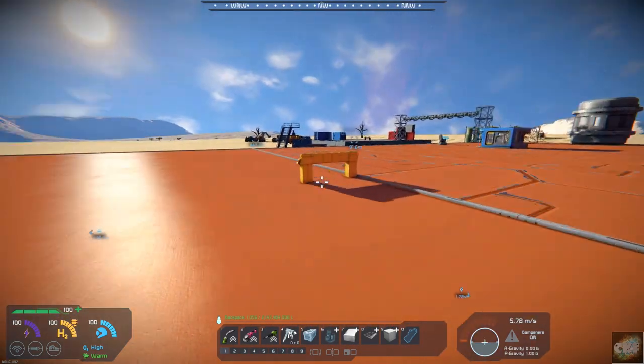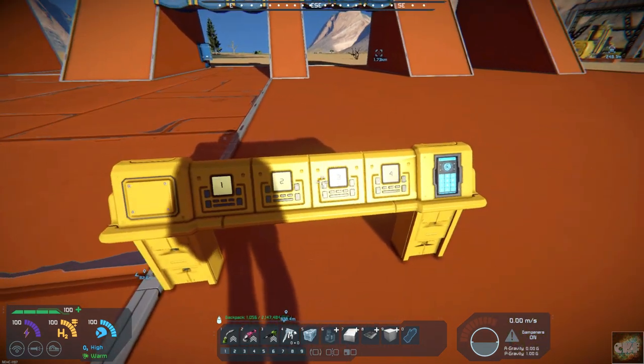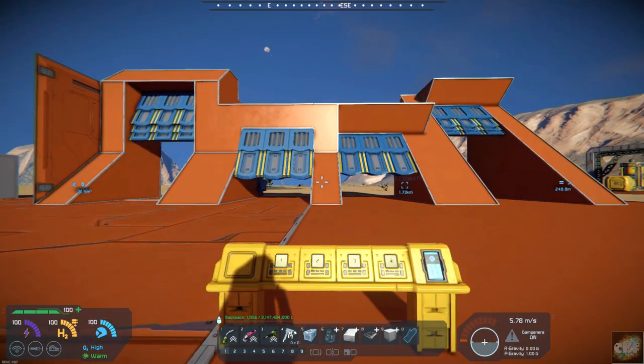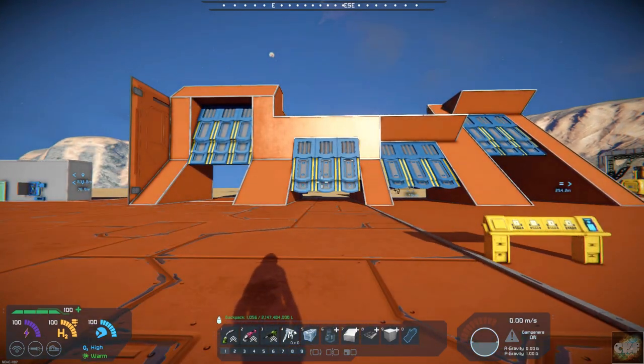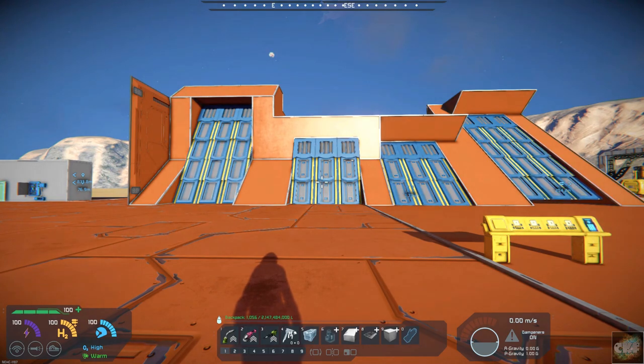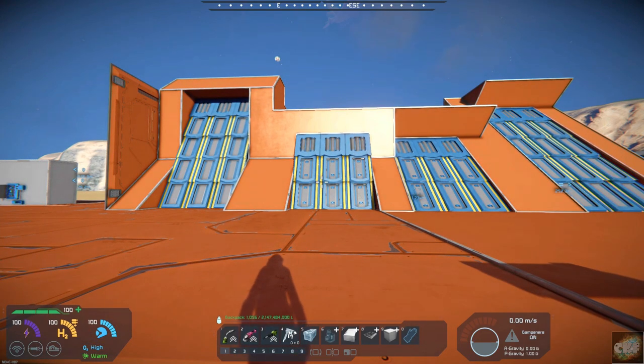Let's go ahead and close these. There they go, they're all being closed. They're supposed to be airtight. I don't have a way of testing that right now, so I'll leave that up to you guys out there. Angled Hangar Doors by Aristis — hopefully I'm pronouncing it right.